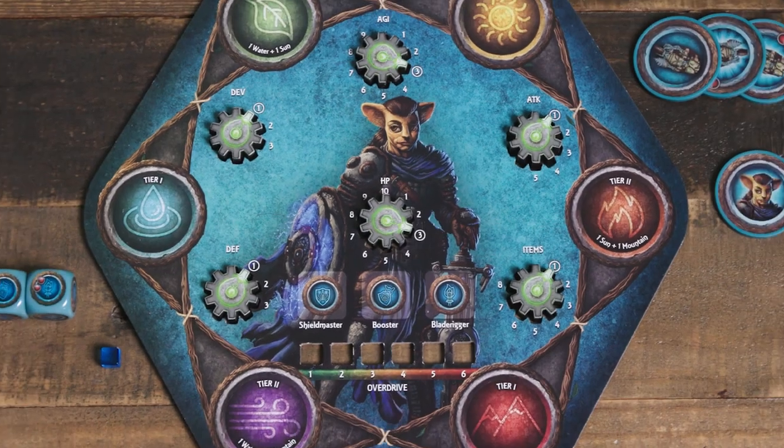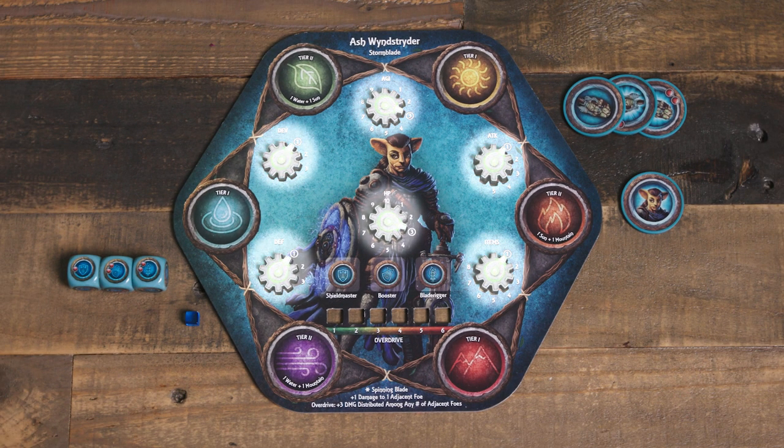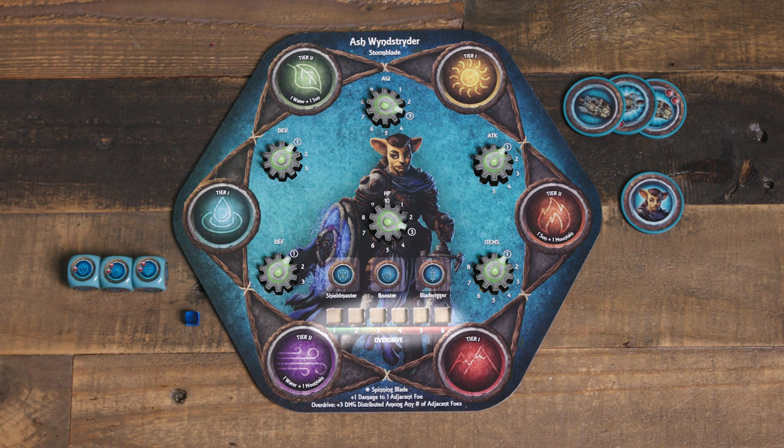Dawnshade features a boatload of components, including character mats — four of which are featured in the base game. These mats include stat dials for the core attributes: agility, attack, item capacity, hit points, defense, and devotion. There are also spaces for elemental magic, skill dice, and an overload tracker.